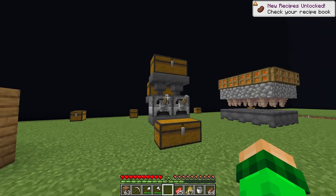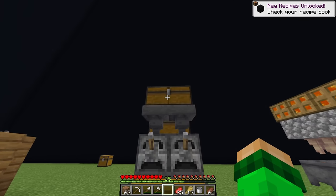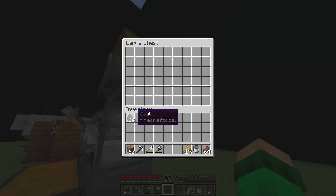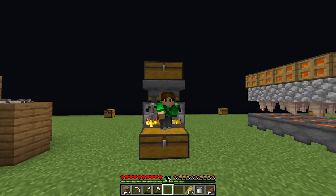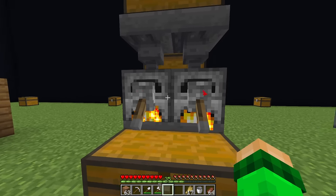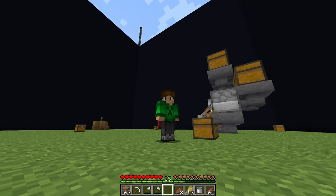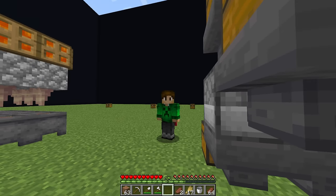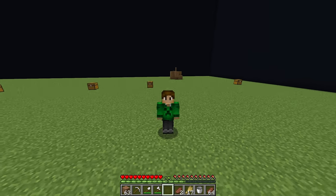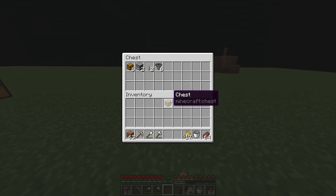The most reasonable way to cook all that food is with this auto smelter. Load up the top chest with what you want to cook — in this case raw beef — and load the back chest with fuel, and the furnaces will start smelting. The leaves are here because this is also an XP farm. Flick the levers to lock the hoppers, pick up the contents of the furnace, and once you've smelted loads of items you can go from zero to level 30 in seconds — extremely overpowered in the early game.